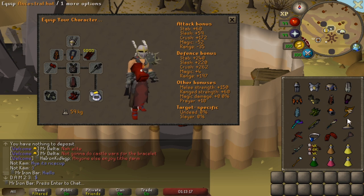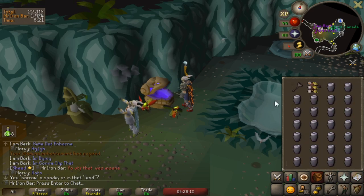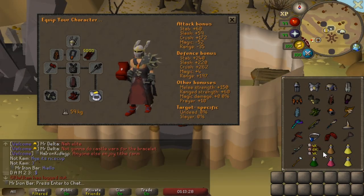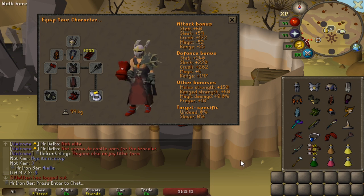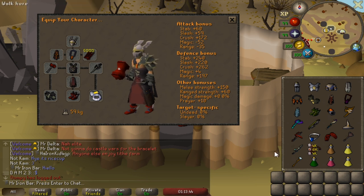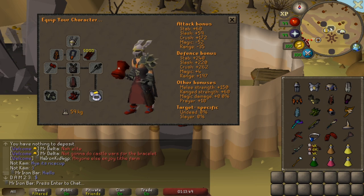We're also packing max magic and max range. Steam Battlestaff just to fill up the vials faster — saves quite a bit of time. We're not bringing much food because we prep early on — this is more than enough to get through to the prep room, which is only a few rooms in. Antidote just for shamans. It is a lot of inventory management, but once you figure it out it's not too bad.